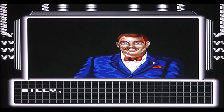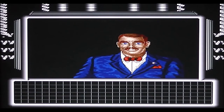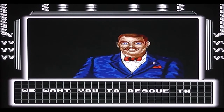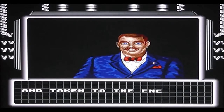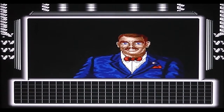There's an introduction with a rather dapper looking gentleman in his tuxedo and bow tie giving you a bit of information. 'Billy has decided to give you the Black Eagle to return to battle again.' Again we've got the bad English translation. 'We want you to rescue the hostages who were captured' — well, obviously, otherwise they wouldn't be hostages. 'And taken to the enemy hideout. We will pay the guaranteed fee if you make a success.' Let's hope I can make a success.